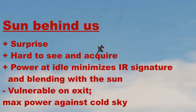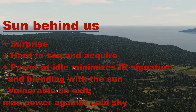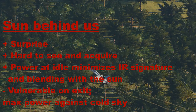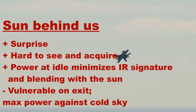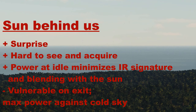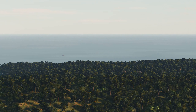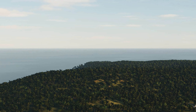The negative point of attacking with the sun behind us is that we're going to be very vulnerable on exit. We're going to be pulling away using max power against the cold sky, putting ourselves in a vulnerable position — a very juicy target for Man-Pads. But let's not forget that if the attack was successful, the Man-Pads should not be a problem anymore.